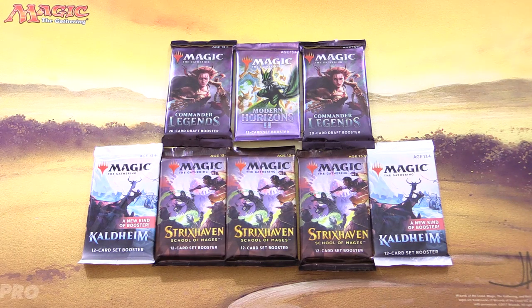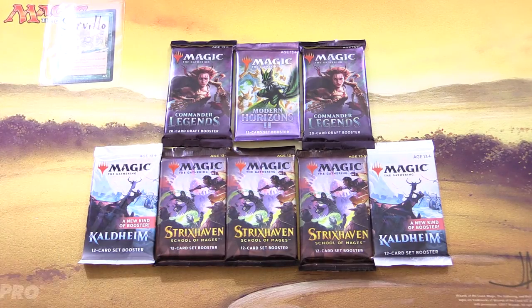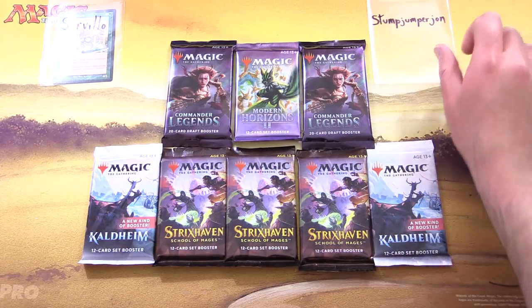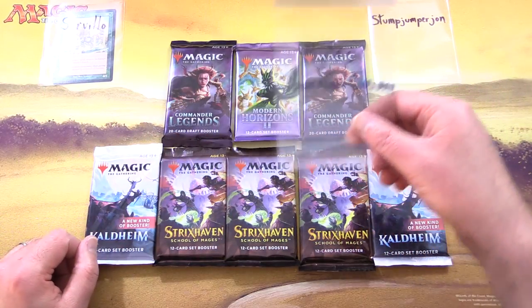Today on MTG Unpack, getting stuck into a bunch of packs for patrons. We have Strixhaven, Kaldheim, Commander Legends, and Modern Horizons 2. Today's patrons are Servillo, Stumpjumper John, and Miles Thornton Sherman.